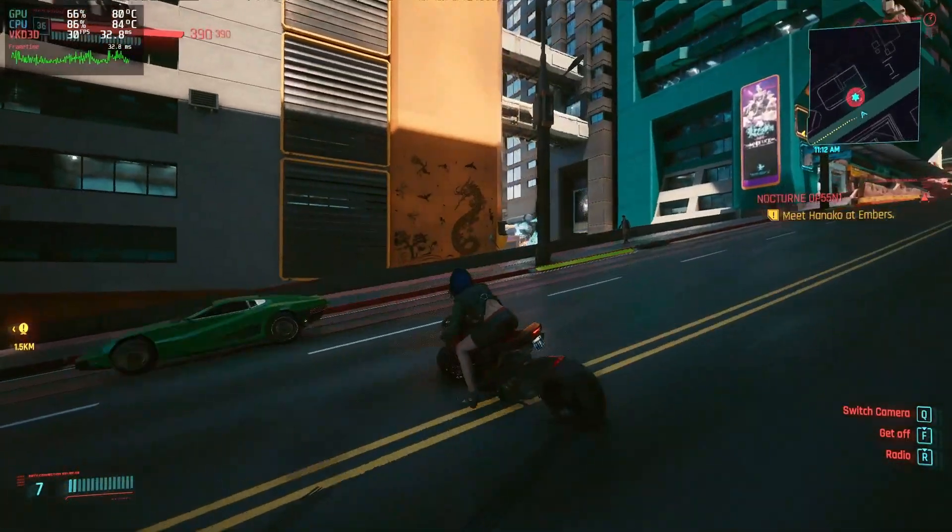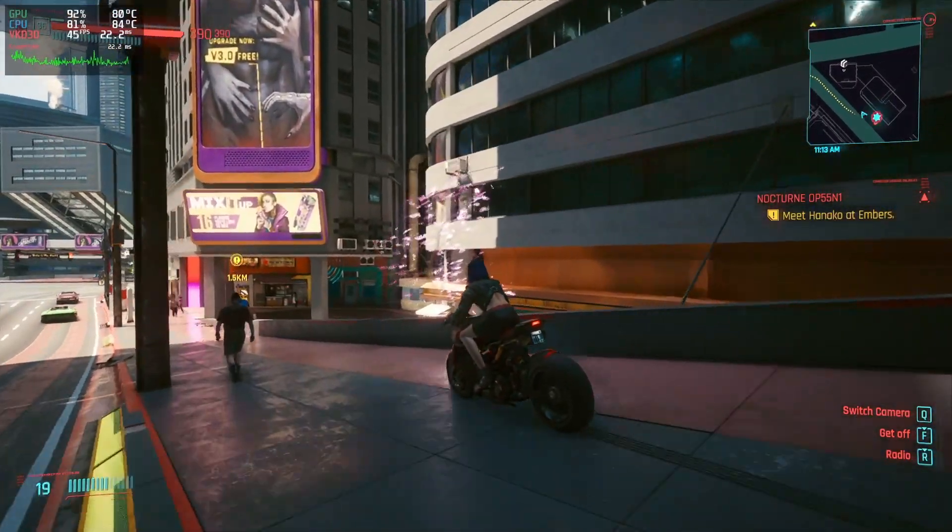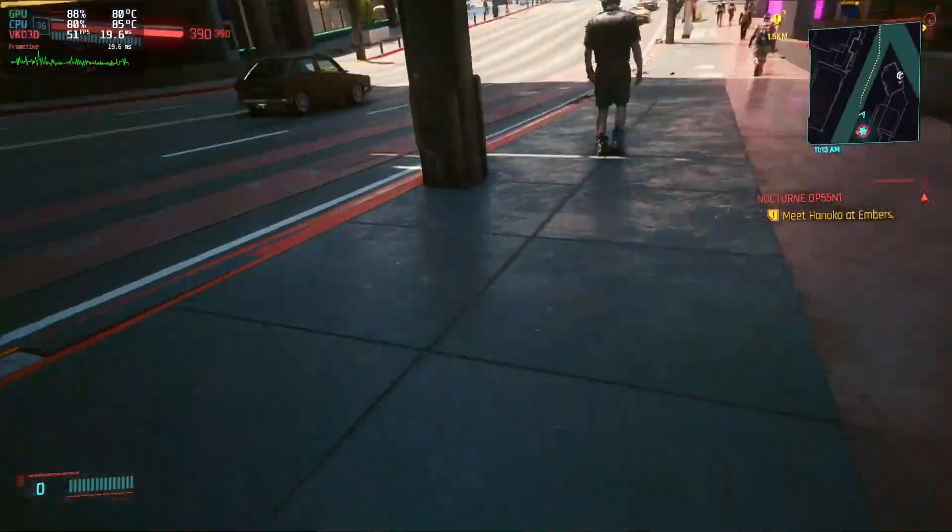Here, V notices some criminal activity on her scanner and stops to take a look. As you'll see, however, she accidentally harms a civilian and triggers a police response.